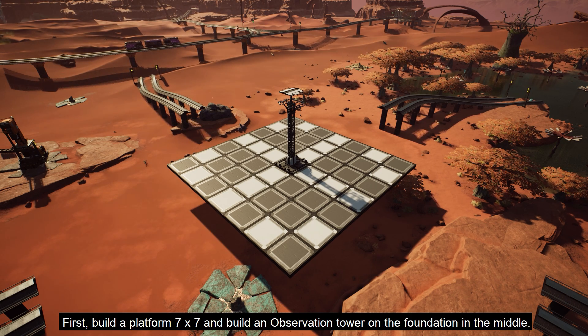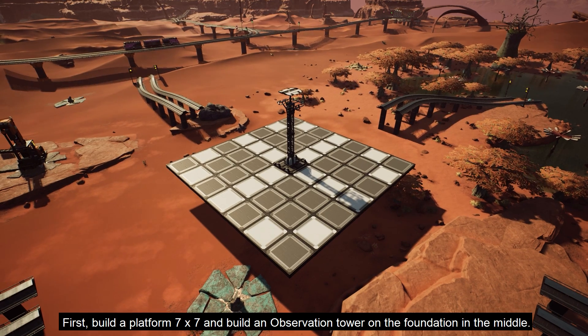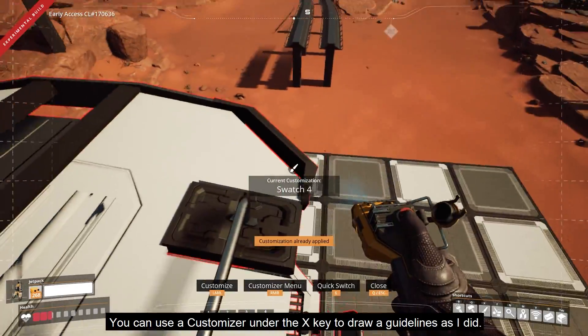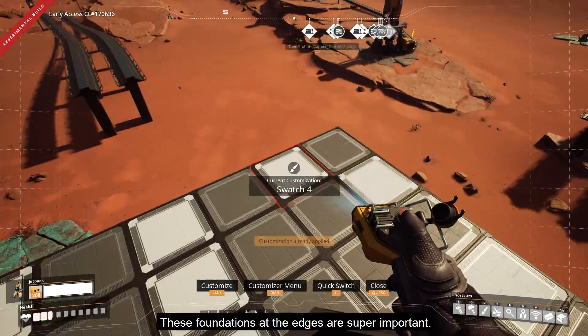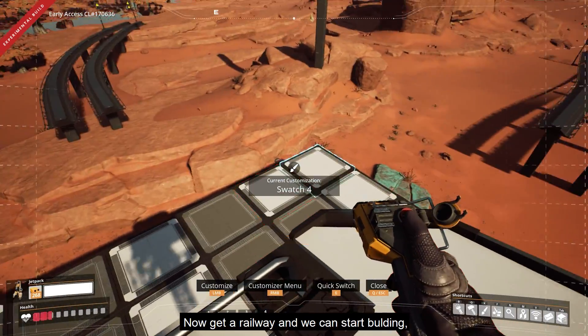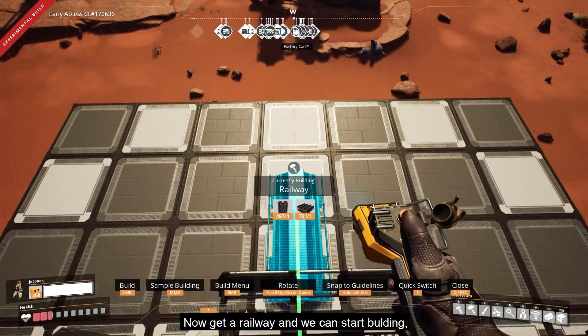First, build a platform 7 by 7 and place an observation tower on the foundation in the middle. You can use the customizer under the X key to draw a guideline as shown. The foundations on the edges are super important. Now get a railway and we can start building.